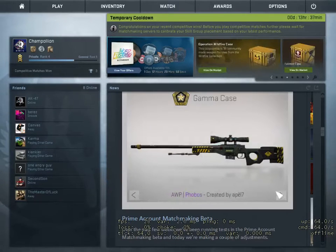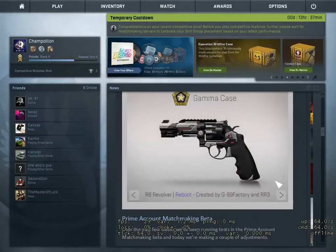Then we have the AWP Phobos — nothing special, it looks like a fall top but with new yellow stuff around it. Then we have the R8 Revolver Reboot — it kind of reminds me of the Spy's Diamondback in Team Fortress 2. It's a really nice skin but I don't think anyone uses the R8 after the nerf.